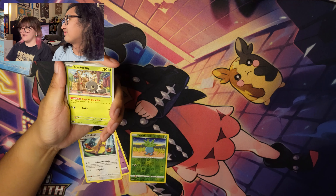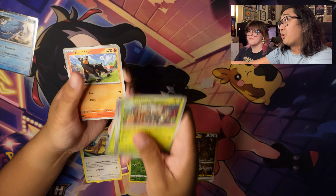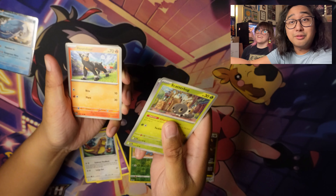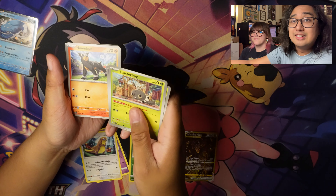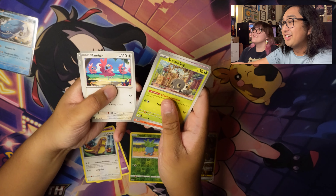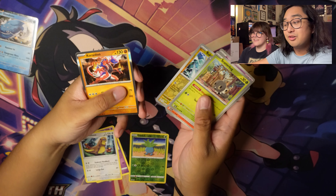Continuing my trend of pulling very expensive cards: Scatterbug, Shuppet, Sprigatito. Coral tends to pull better cards than me in terms of market value. We don't collect or sell for market value, but if I ever came in a pinch needing to pay rent, her binder is just much more lucrative than mine. From the next pack: Forretress, Reverse Holo Growlithe, Reverse Holo Rotom, and Holo Koraidon.